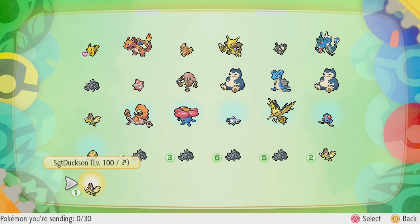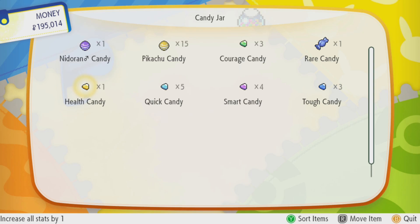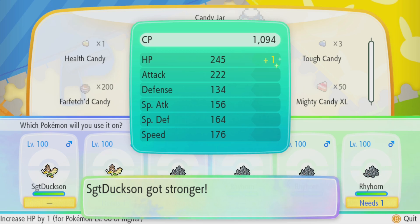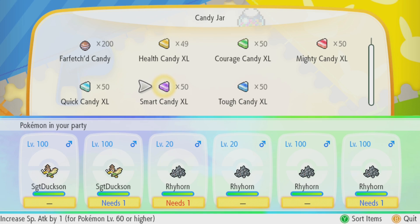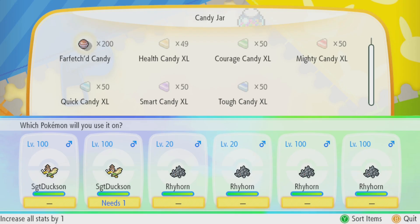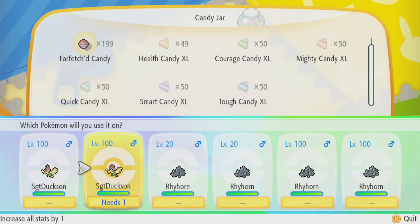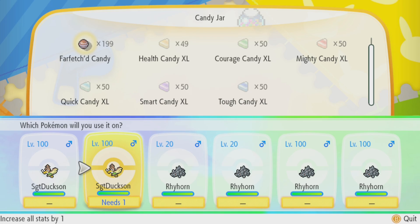Now, sometimes you will get Pokemon-specific candies, like a Farfetch'd candy. Those will only work on that one Pokemon, but they will increase every single stat. When you want to use your candies, you head to your bag, click your candy jar, and go ahead and use some candies. I actually have some XL candies here. If we go for a health candy XL and use it on our Farfetch'd, you will see that it gets plus one or two HP, and you can repeat that 200 times. We also have some Farfetch'd candy — if we use that on Farfetch'd, all of his stats will go up by one, and you can do that 200 times. Boost up your Pokemon and make them incredibly powerful.